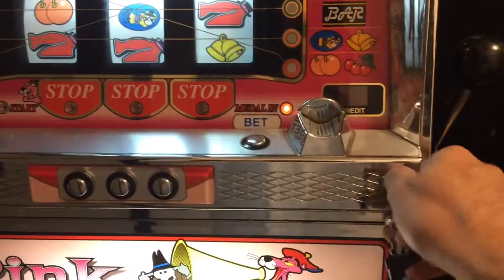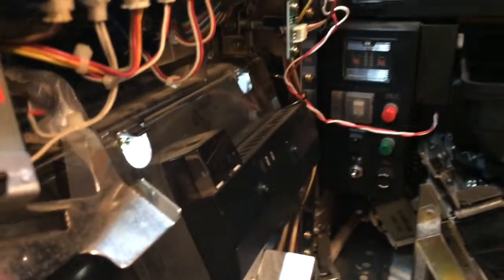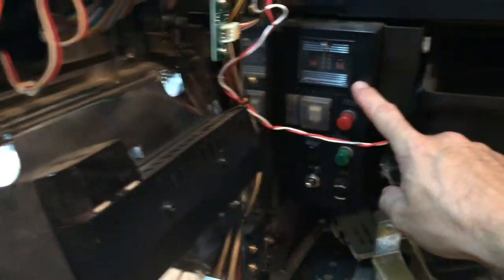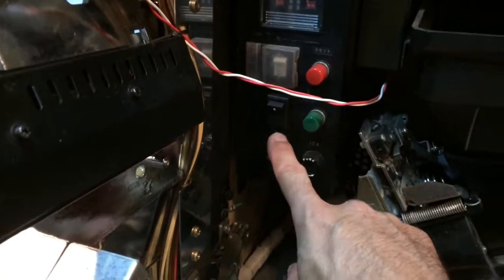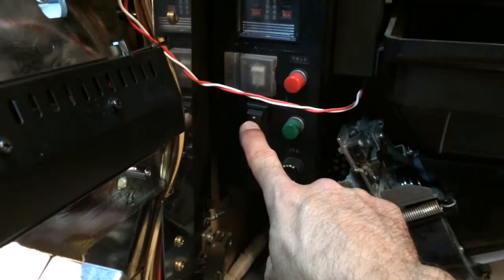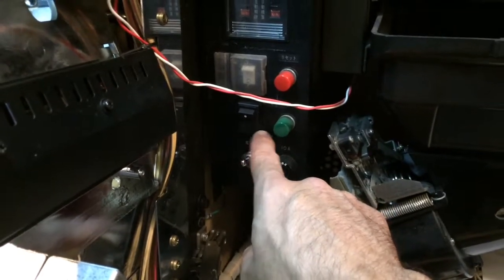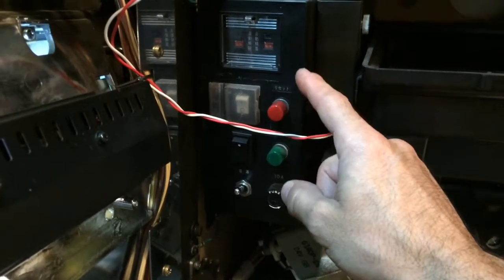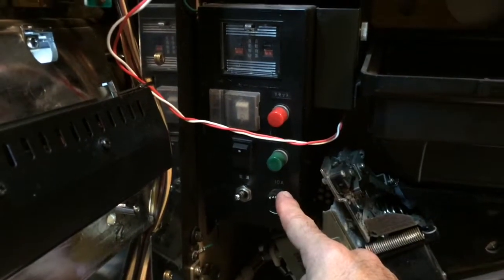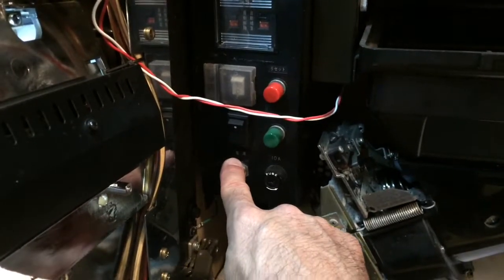Let's go ahead and start by opening up the door. On the inside of the door, there are a couple of things. You have your main power supply, your on and off switch, and also your reset. Normally this reset is a key on most machines, but this one's been modified to just be a toggle switch. You also have two buttons and your fuse box. The first thing you're going to want to do is shut the power off on the machine.